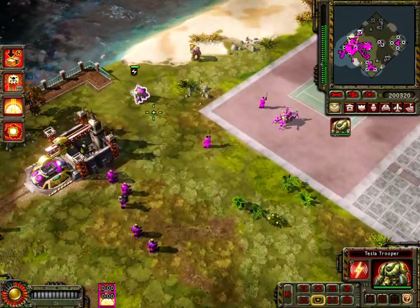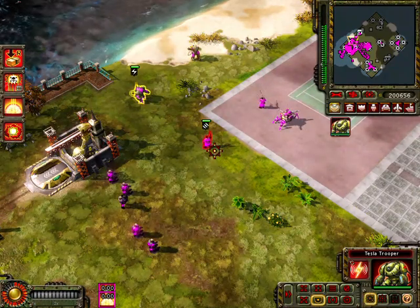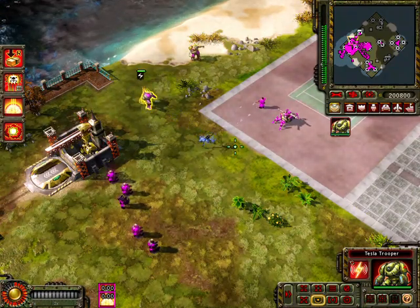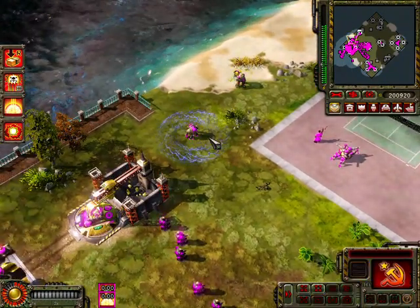Right here is the Tesla Trooper. These guys are very effective anti-armor units and can kill any infantry with one hit — one of the unit types that will stop any vehicles in their path.